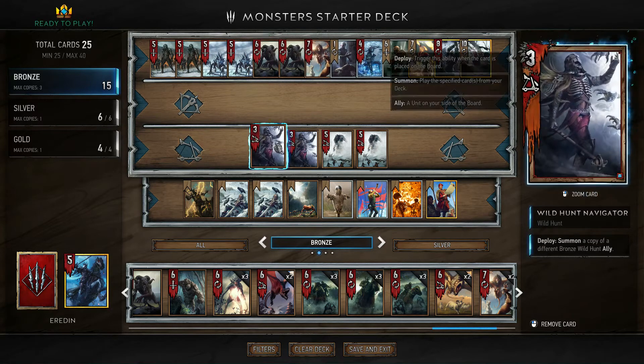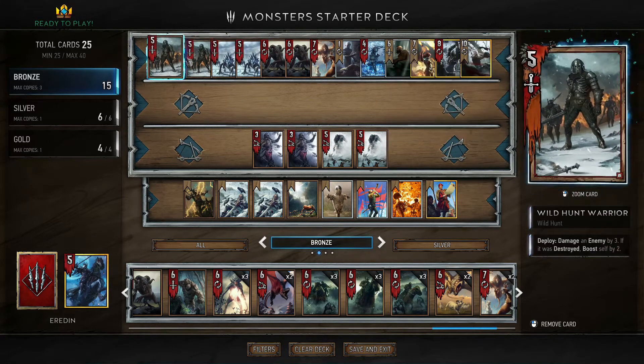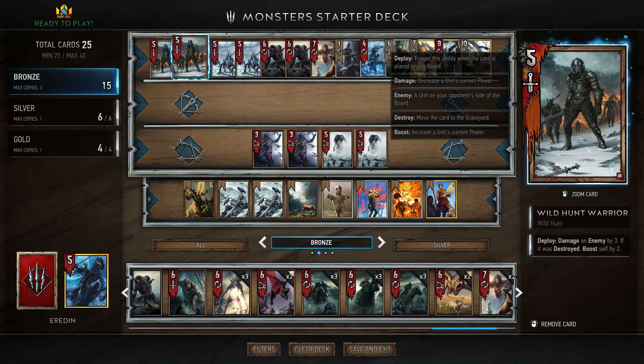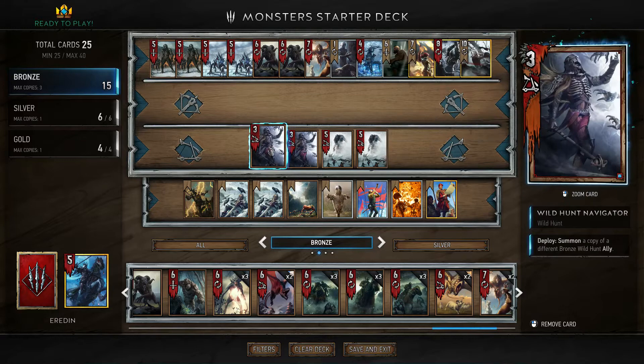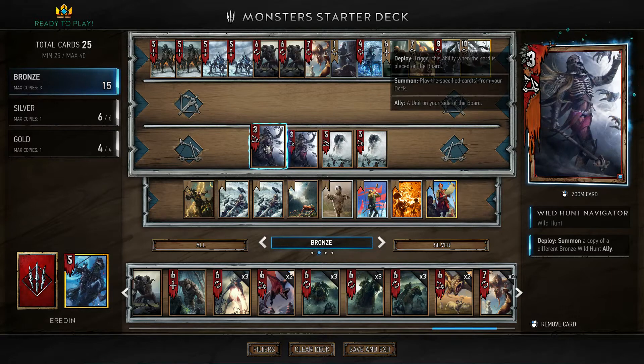Navigators have the same problem. If we have both of those guys — one in our hand and one on the board — and we play the navigator on them, that's not going to work. So it's going to be a terrible, terrible three-strength free bronze unit.